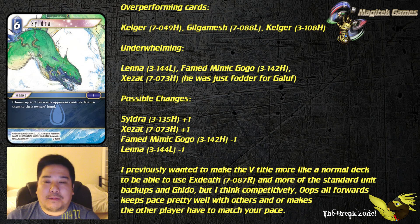Previously he wanted to make the 5-title deck more like a normal deck, using X-Death from Opus 7 and more standard unit backups and Guido. But he thought that competitively, oops-all-forwards keeps the pace pretty well and makes other players have to match your pace — kind of like Turbo Discard. When you put in too much aggression, eventually they had to play a forward or you'd race them out. With Strongest Sword, if they play out a forward turn after turn, you can straight remove it.